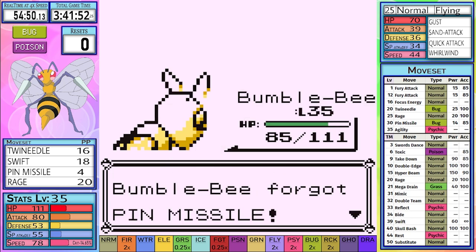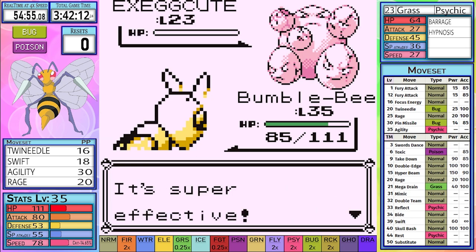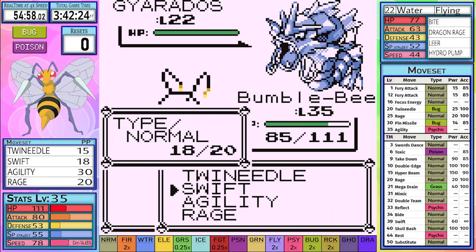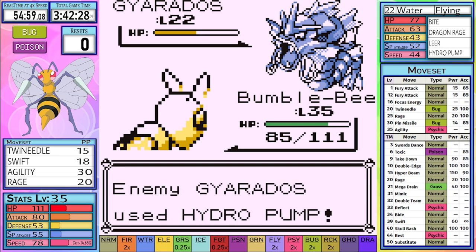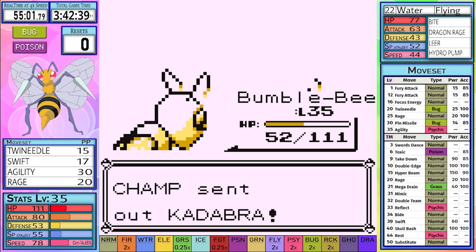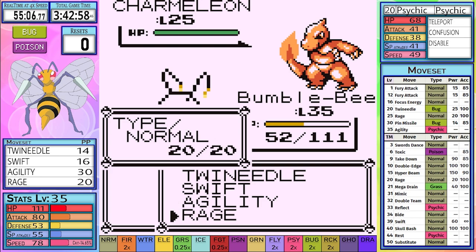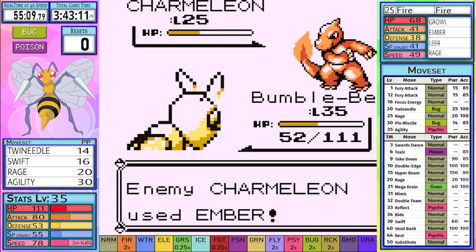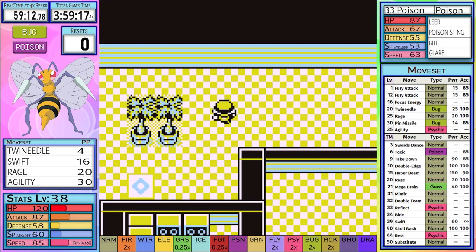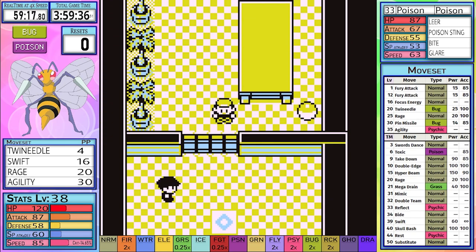After a Whirlwind we make it through Pidgeotto with no problems. Exeggcute is next and it goes down to a single Twin Needle hit, as it's 4 times effective. Our biggest obstacle is Gyarados, and Swift was the real answer we needed all this time — we do a little bit more than half. We take a pretty decent Hydra Pump, but that's about it for Gyarados. Kadabra is easily taken care of with Twin Needle, and Charmeleon goes down after Swift does a little more than half and one Ember later. I can't tell you how many times I tried this battle with Fury Attack — Swift was right there under my nose the entire time.